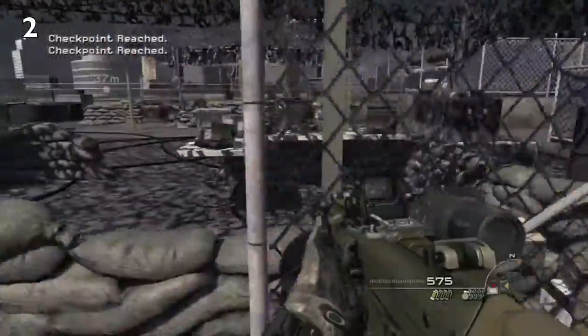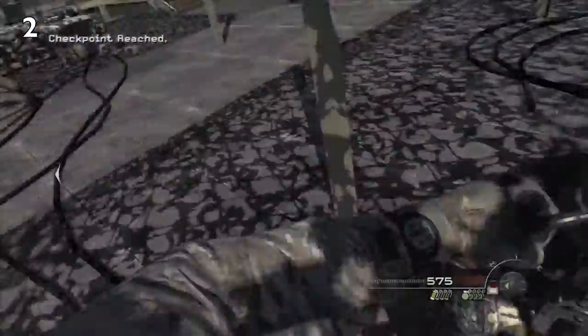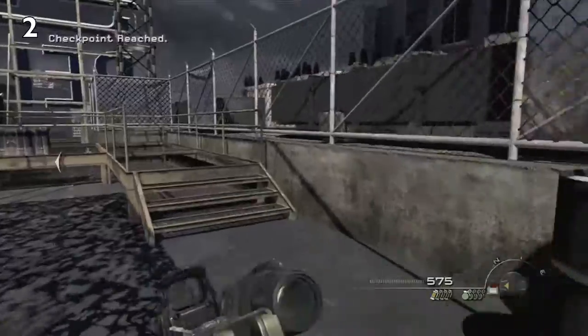Our second piece is when we get to the other rooftop. What you want to do is hug the right corner, and behind this fence right here is the second intel.